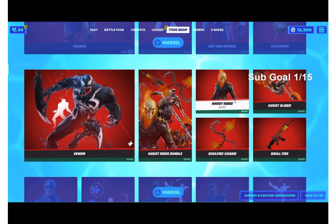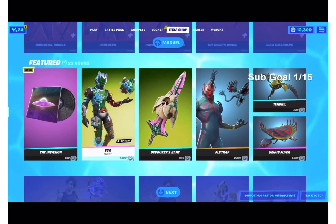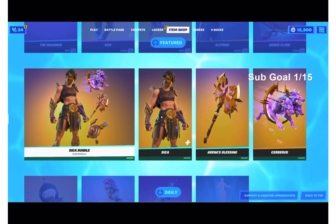And then we have all the Marvel skins — every single Marvel skin is out. And then down here we have Echo, we have his pickaxe, flytrap pickaxe glider, we have the Seiko pickaxe glider, all that.